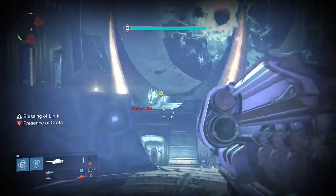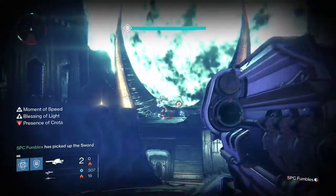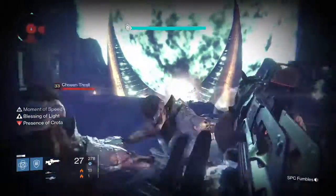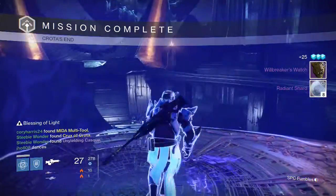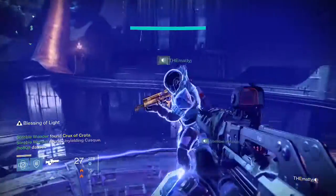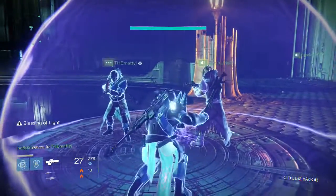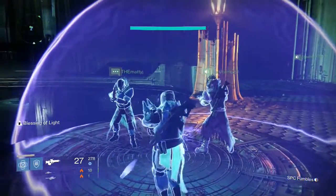And then finally on my Titan — this is the Hard Mode Crota Kill. I was able to get myself a Will Breaker's Watch Helmet along with some Radiant Shards. And also, as you saw there, we saw a Might of the Multi-Tool as well as two Crux of Crotas drop for my friends there — that was pretty cool. Some of them got it for the first time.